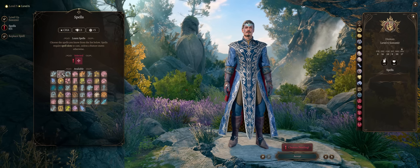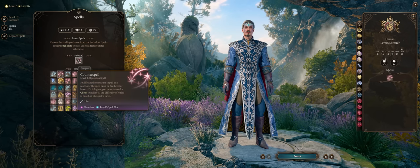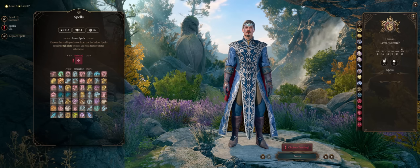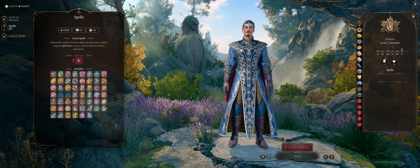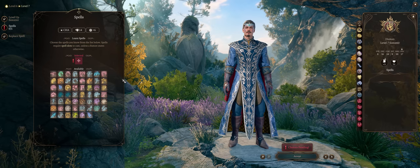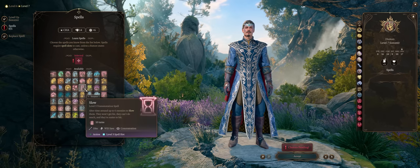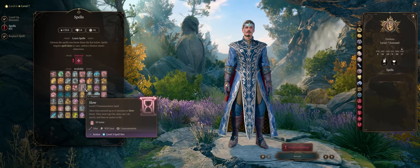For level 6, grab Counterspell, because it can really help block enemy spells as a reaction. And for level 7, honestly from this point onwards grab anything you want, because you'll just be spamming Magic Missiles anyway. You can go for crowd control effects like Hypnotic Pattern or Slow — even grab them earlier if you prefer. You are still a full caster after all.